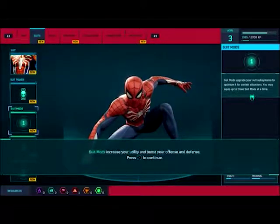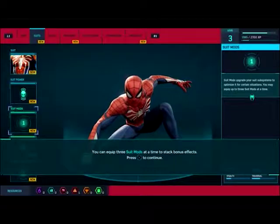New suit and suit power unlock — new suit auto equips the new suit power. What is this one? New suit power — may need to swap back to any previous suit power you unlocked. Hybrid biomembrane rapidly generates a focus for a short time. Oh okay, you just get a ton of focus really quick. Then you gotta press buttons to activate. You can also be upgraded with suit mods with side missions and activities — that's how you get suit mods. Tokens to create suit mods, three suit mods at a time.